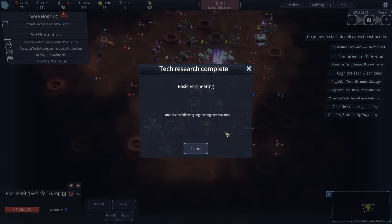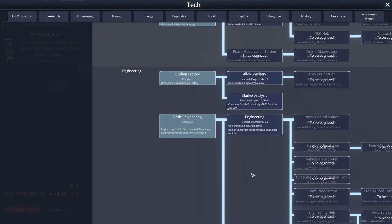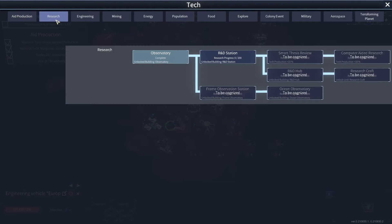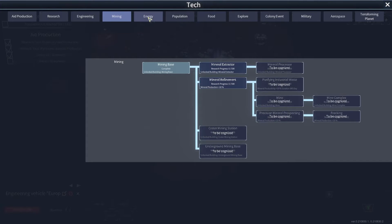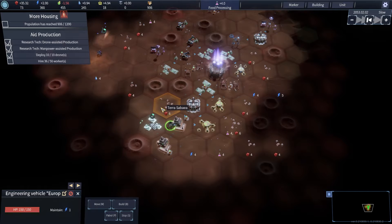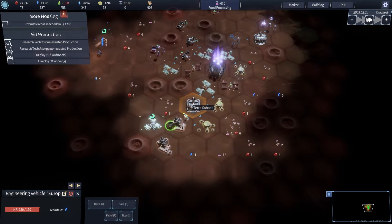Research complete — basic engineering. Unlocks the following engineering tech. Unlock building R&D station. Food processing unlocks potato bread. Oh, that sounds terrible. I can't put a positive spin on it, my little Martians. Stand-up comedian — there we go, send bloody Dave Hughes out.